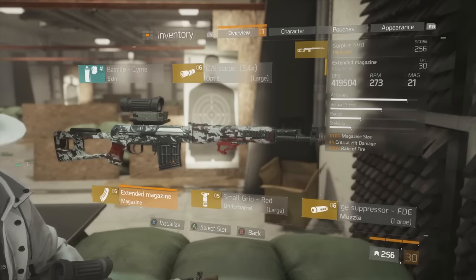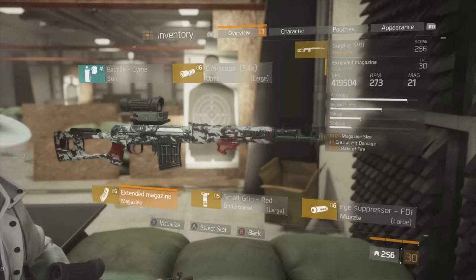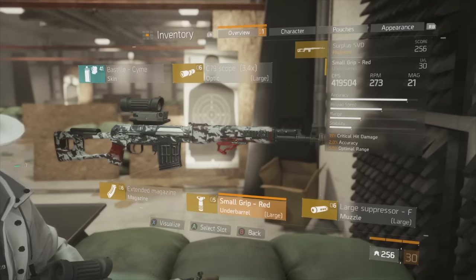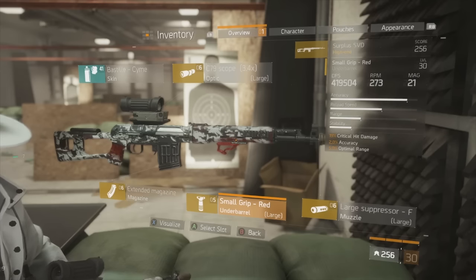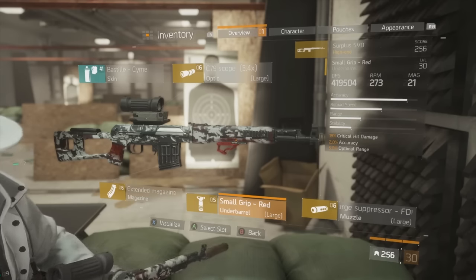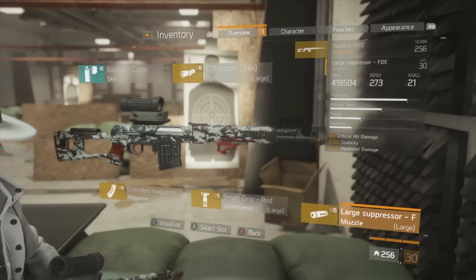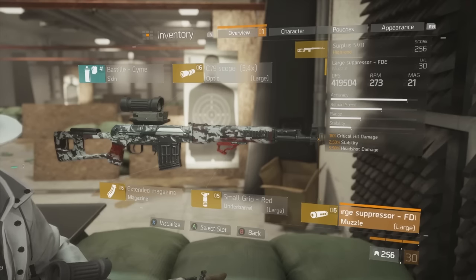For weapon mods, it gets very specific. In your magazine slot you want mag size, critical hit damage, and rate of fire — you do not want critical hit chance anywhere on your weapon mods because it will not help with Deadeye. For your grip, you want critical hit damage in the major slot — critical hit damage is the most important component of the build. Accuracy and optimal range both help tremendously as well.